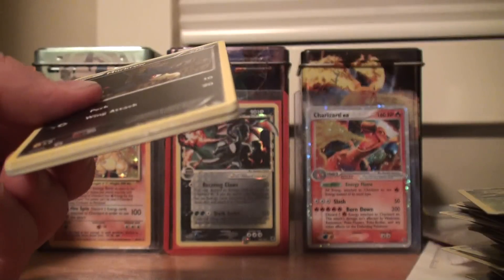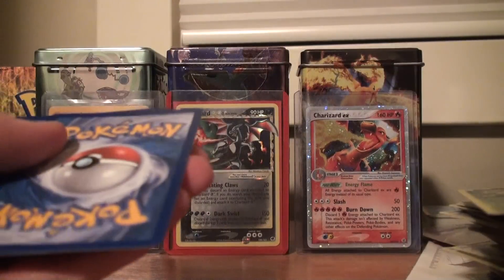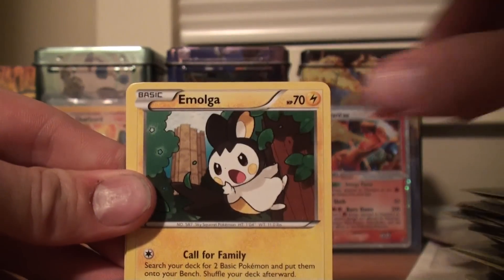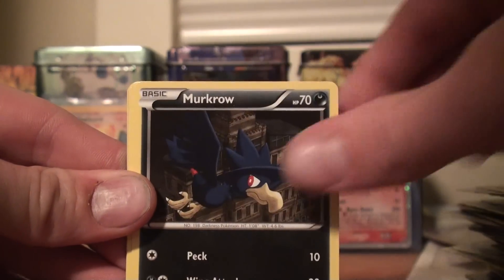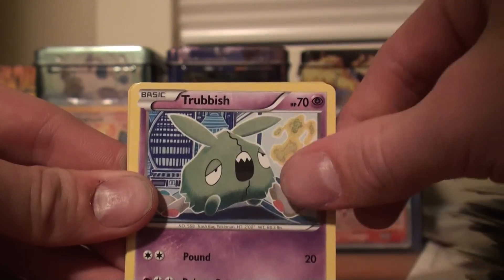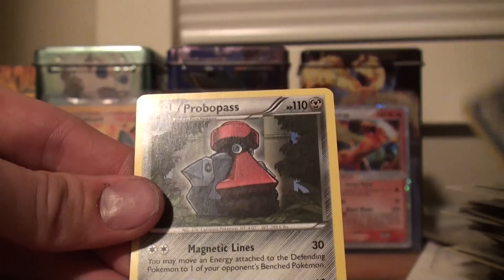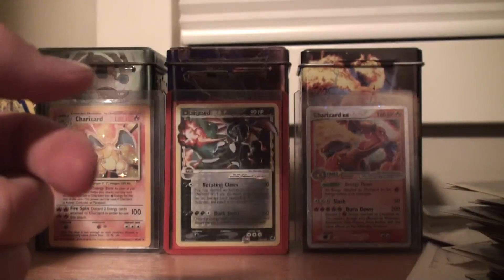Dang it, kid — you get good pulls in this first half, holy crap. It just doesn't even compare to some boxes, and that's just the first half. I think it's a Secret Rare now. Gabite, Emolga, Murkrow, Yanma, Trubbish, Drifloon, Roselia, Wailmer Reverse, and a Probopass Rare. So that's already a duplicate rare in the first half on one side of the box. That's very interesting.